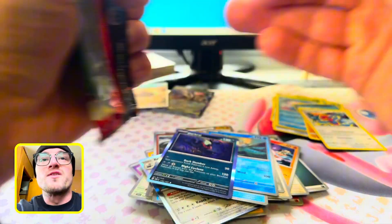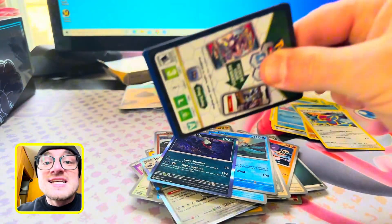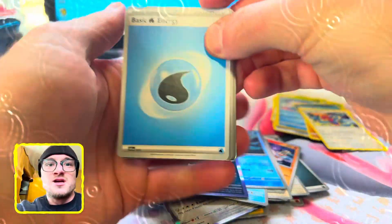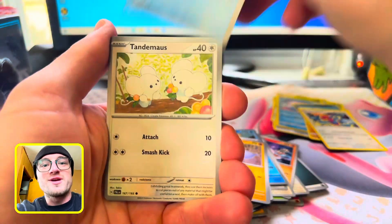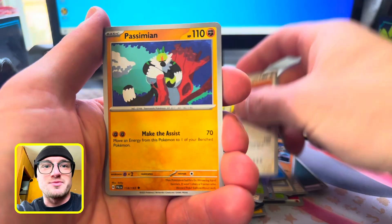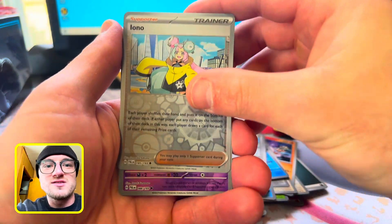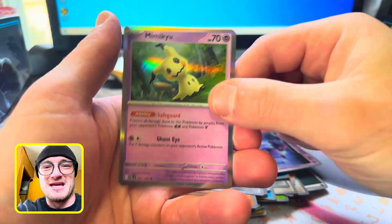Paldea Evolved — give me a Quaxwell Vault Special Illustration! Cooker, Water — that's two in a row! Glimmet, Frigibax, Tandemouse, Sprigatito, Dunsparce — I lied, that's Dudunsparce. Passimian, Corviknight, Iono Reverse, Mr. Mime Reverse, and Mimikyu Hollow.